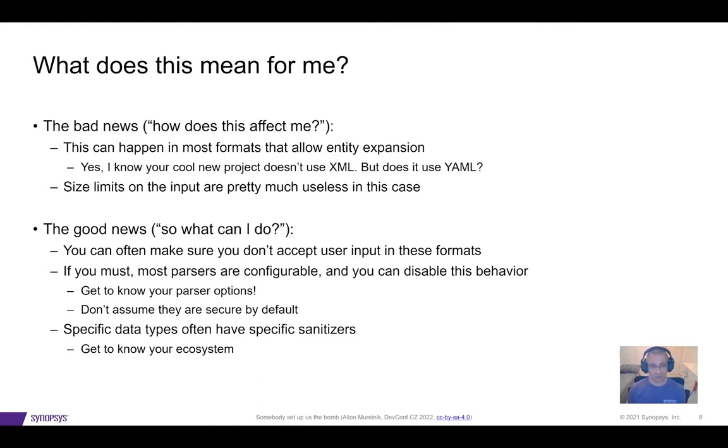So what can we do to protect ourselves? First of all, if possible, don't let users upload data in such formats — not XMLs, not YAMLs, not anything you can avoid. I know we should trust our users, but there are bad people out there. So no upload, no vulnerability. If you do have a possibility to do such an upload, get to know your parser. Don't assume it's secure by default. Read the documentation and check. Most parsers can either have these features turned off or limited. Get to know your parser and use the right configuration.